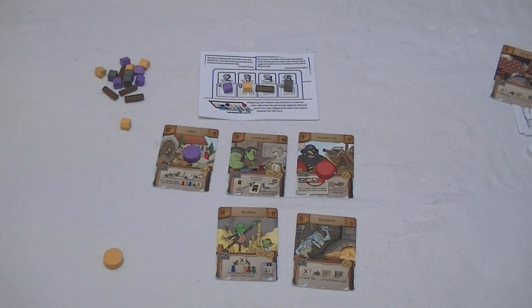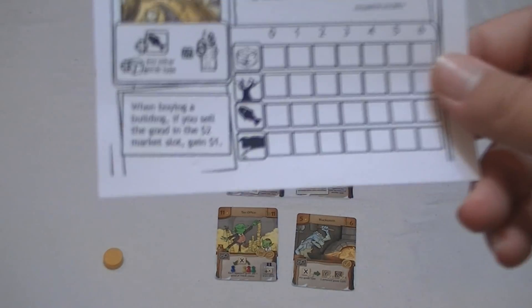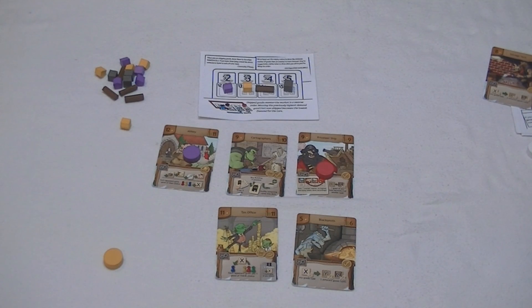Play continues until one person finally builds four buildings apart from the one they got at the beginning. Then each person takes one more turn, and you total the victory points from all your buildings — whoever has the most points wins. If there's a tie, you go to number of buildings, because often the person who triggered the end game has four while everybody else has three. In a recent game I had purchased three really big buildings — the tax office, cartographers, and abbey — for about 30 points, but the person who got the last building tied me and won on the tiebreaker because they had four buildings.